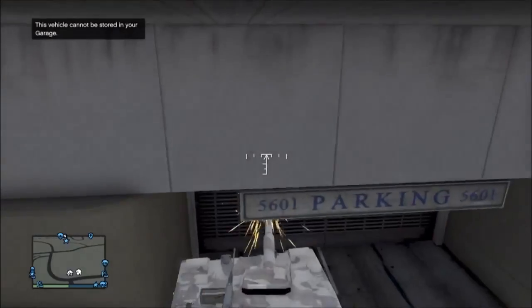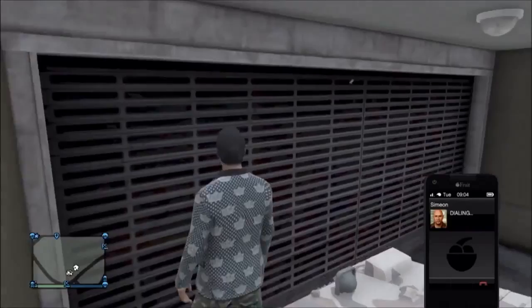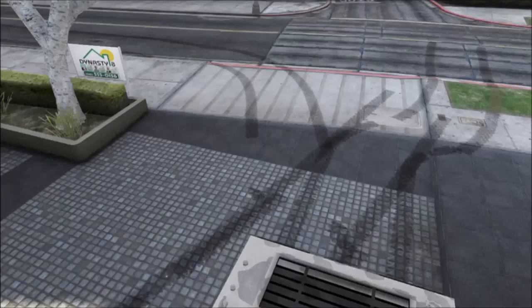This is the same concept as putting any vehicle in your garage. All you want to do is simply get the vehicle of your choice — my vehicle of choice was the tank — and then ram it up to the garage door. From here, while still in the tank or vehicle of your choice, go to your phone.